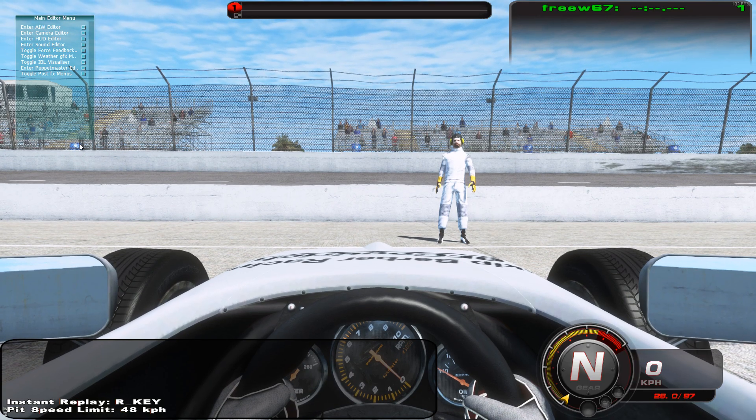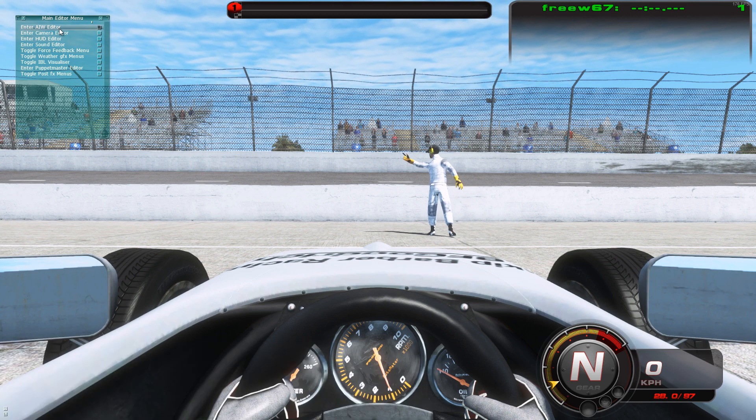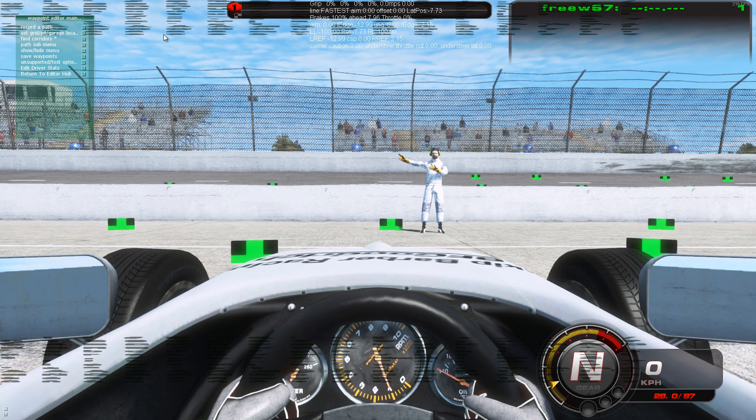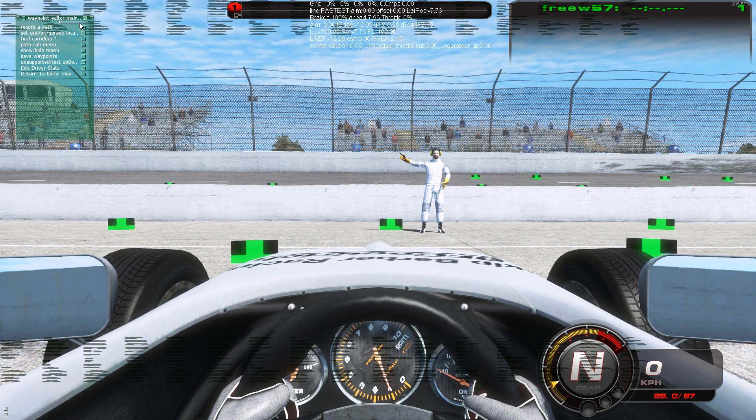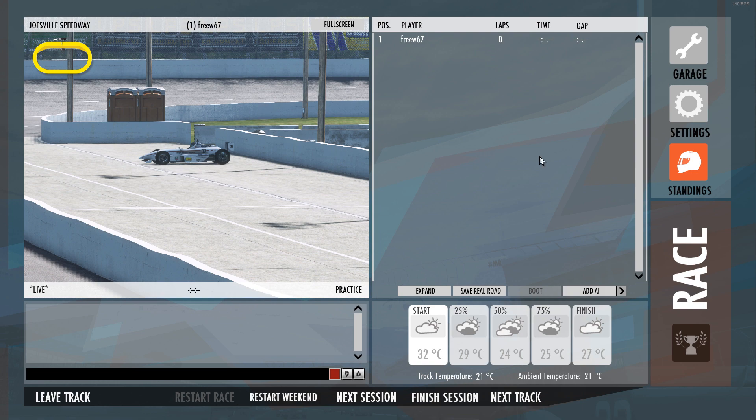I know there's more with the wet and the real road and all that stuff, but you can see the two editors aren't that far-fetched. I have no idea what some of these lines mean — if someone could tell me, that'd be great. You can see this is Joe's Ville in rFactor 2, so let's hop out of that.